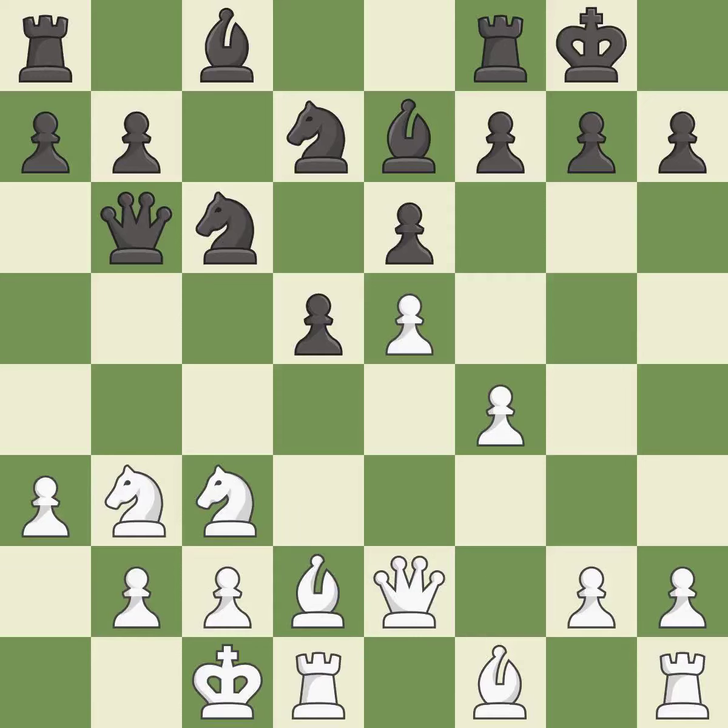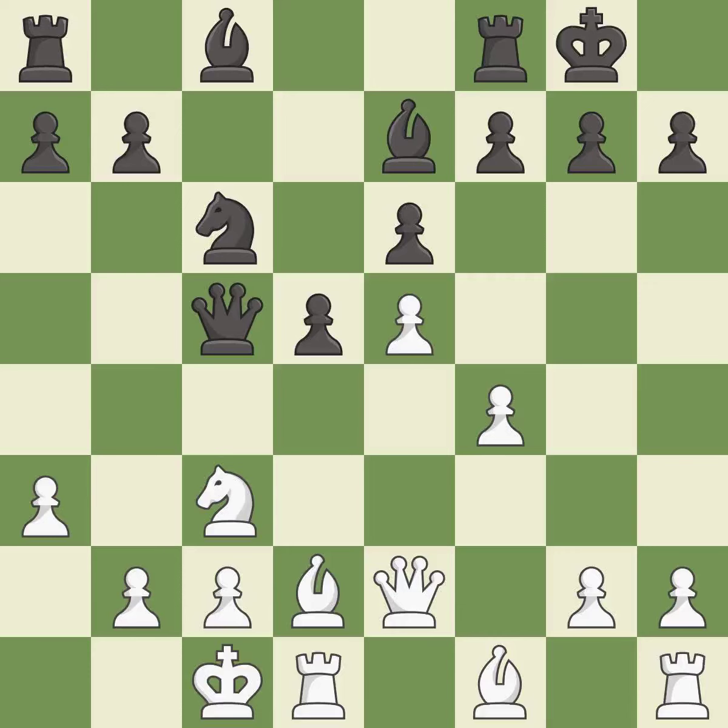This ignores an opportunity to win a tempo by threatening a queen — it is an inaccuracy. This offers to exchange pieces of equal value. This threatens to double the pawns in front of the king. This maintains the balance in material with a good trade. This is the only good move — it stops the opponent from being able to double the pawns in front of the king. Takes back. This connects the rooks, which helps them coordinate together in the future.